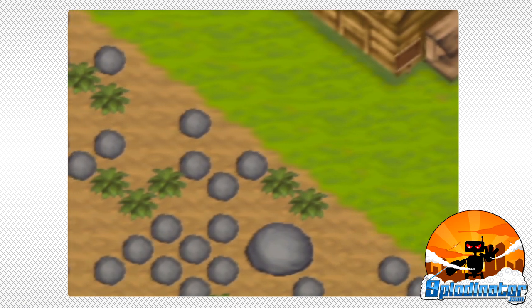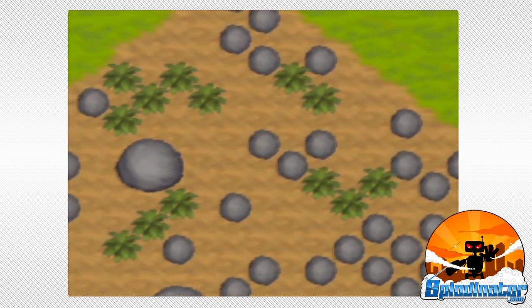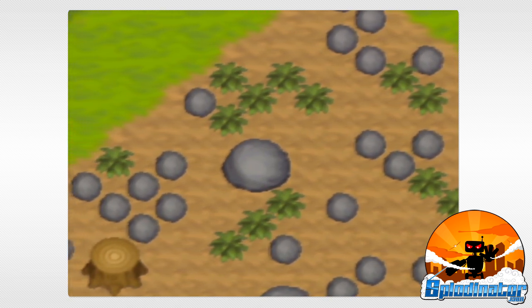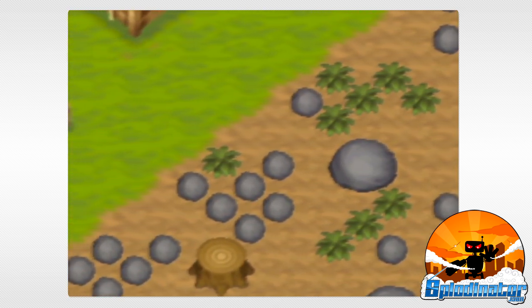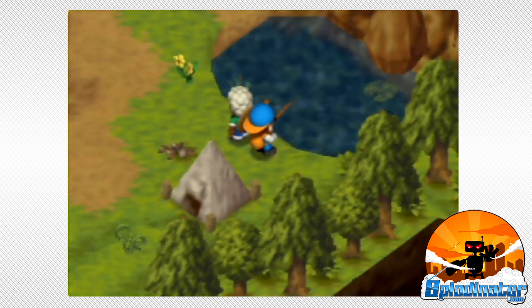Harvest Moon 64 puts you in the role of a young man who has just inherited a farm. It's your job to fix up the old place, overrun with weeds, tree stumps, and rocks as it is, and get it running with peak efficiency. Along the way, you'll have plenty more to do though.